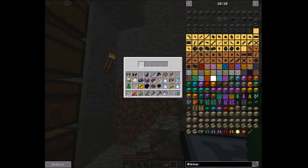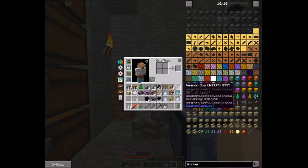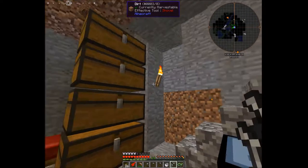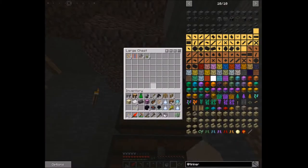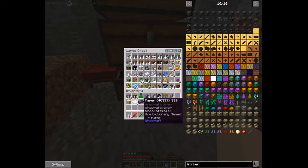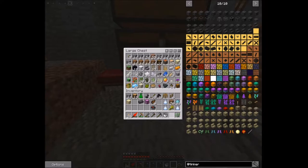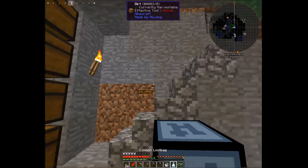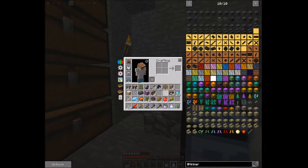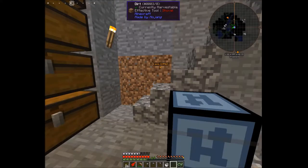A weapon case! Let's open it — it says bow. Angel broken common, draw speed — not too terrible for a bow, we'll take it! Throw some seeds in storage. More loot bags: bread, saplings, a saddle, apples, mana steel ingots, iron pants — definitely putting those on and throwing our old pants back in. More mana steel ingots and some bones. We're definitely getting some stuff here — nothing crazy but pretty good.